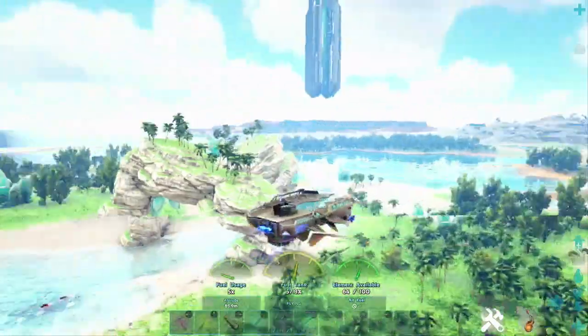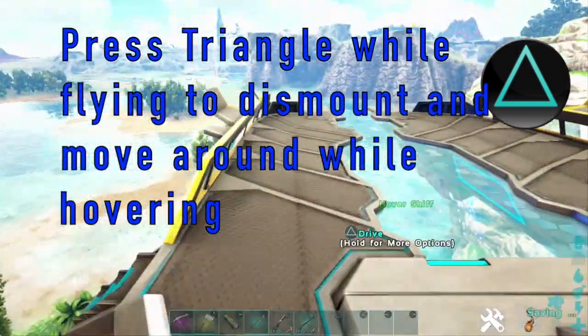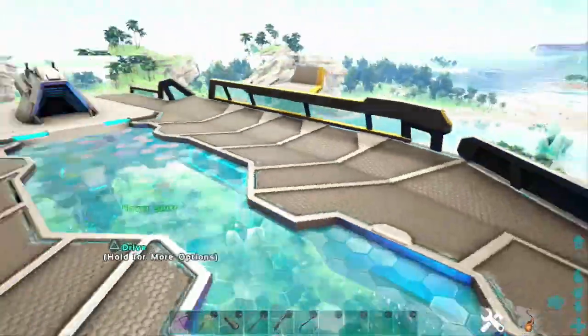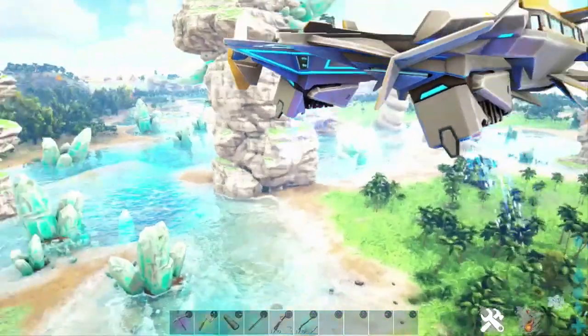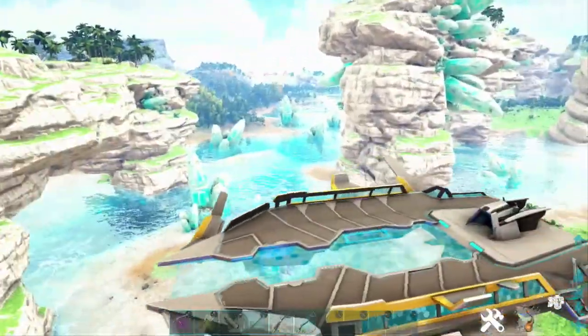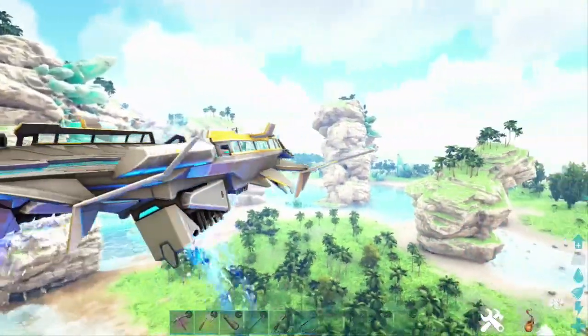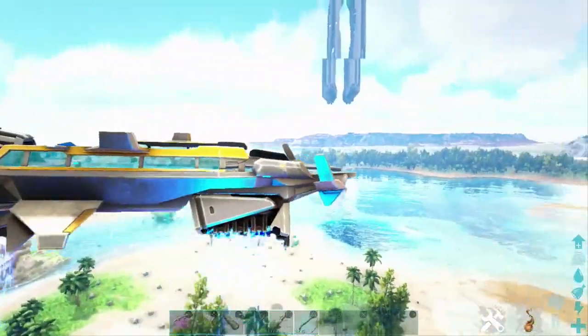While in flying mode, press triangle to dismount the skiff. One of the best parts is that the skiff will hover in place while you move around on top of it. You can turn this into a literal mobile taming base and just run around with all the supplies you need, taming as you go, which is really cool.